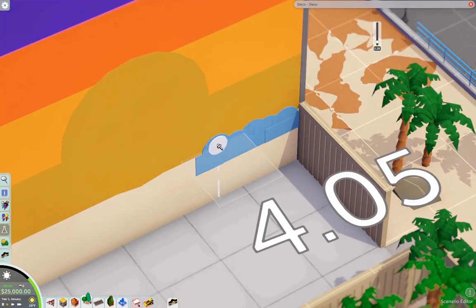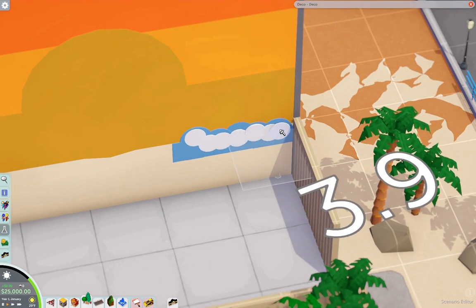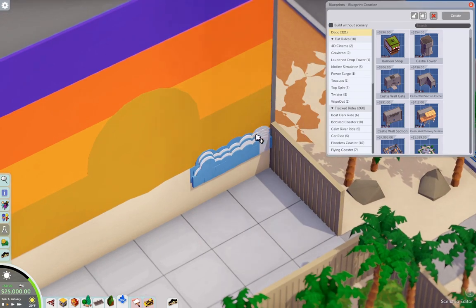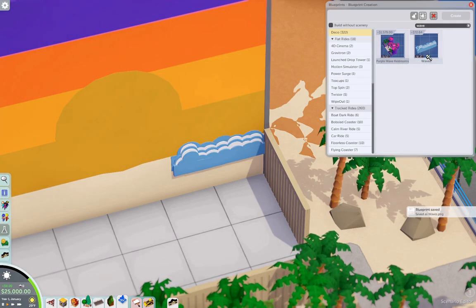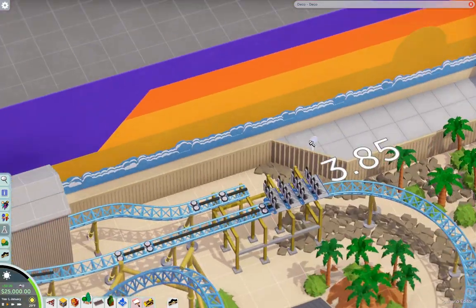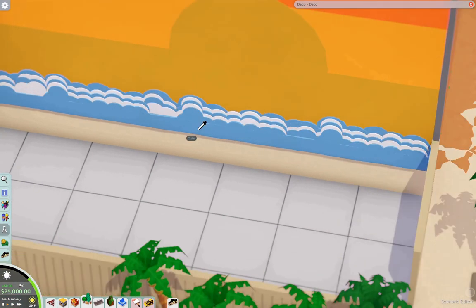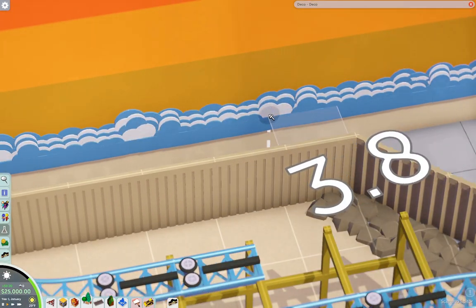Everything was hand-placed because I didn't want to use the grid — the grid kind of confines you to a spot. Doing it by hand showcases more detail. I made a copy and placed it a bunch of times. There were gaps I had to fill in by hand, so each wave chunk looked a little different. Adding different intervals of design makes it look organic — that's the word. There are the waves; it looks like waves.